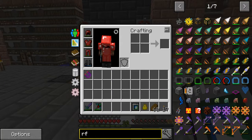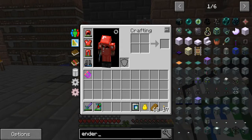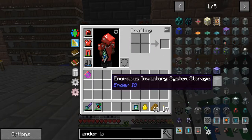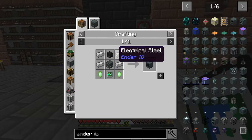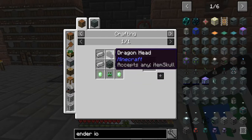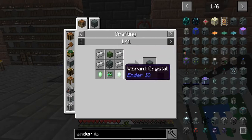I'm just going to use Ender IO for now. Let's see what we need for a pattern spawner. You can use the wither skeleton head for up there. Look at these electrical steel.